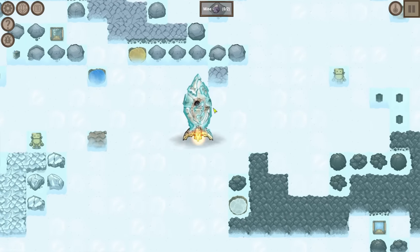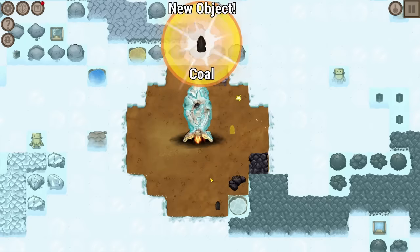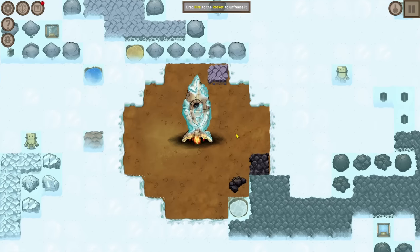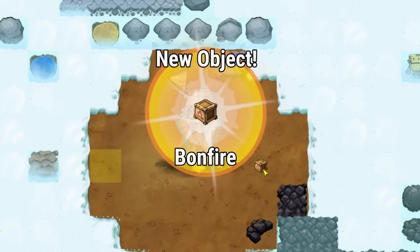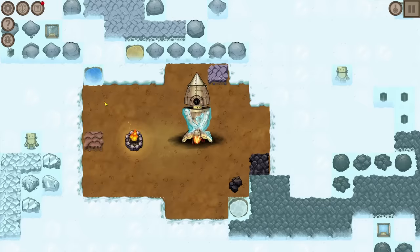Today we have a rocket that is frozen landing on a frozen planet, and we'll need to work on thawing everything out. If we combine the stone deposit with sparks, the sparks get combined with coal and we get fire. Now we can melt the rocket so it can open its hatch, and we start to melt the snow away.